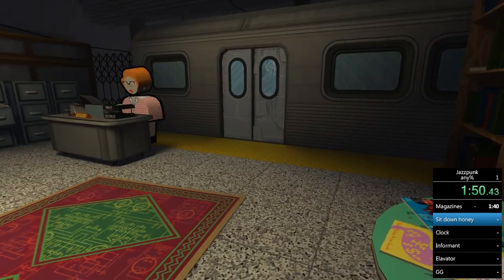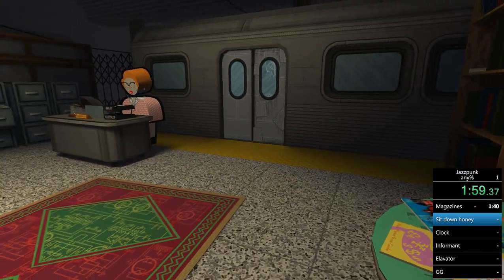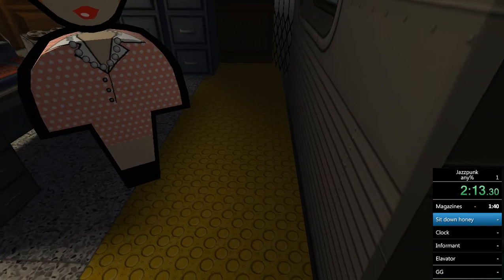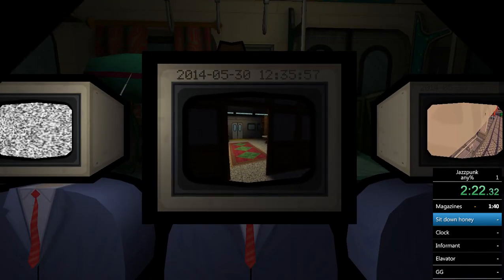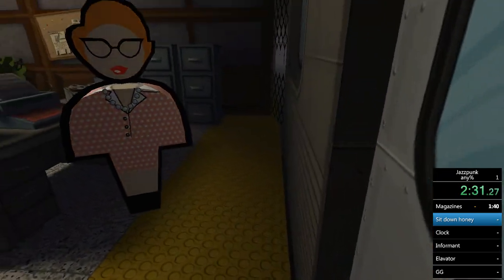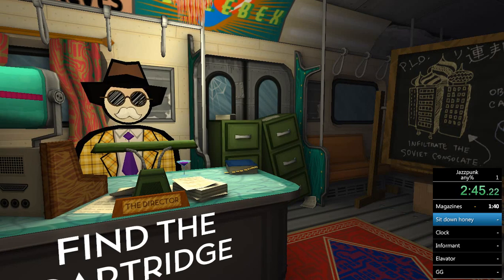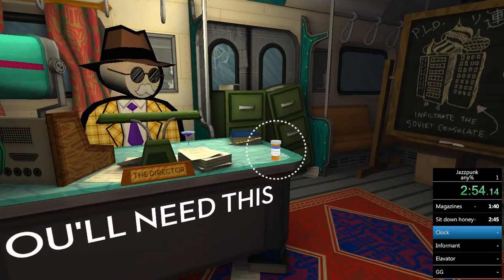Once you've cycled through those magazines, you're okay to stand up — the director is ready as soon as you stand. What you want to do is go to that door and grind against it. The faster method: after walking away from the chair, you can actually click through the little gap in the door and sit down through the gap. Cycle through the magazines, jump up, grind against the door, and go through the gap. That's how you do the intro — just little time savers.